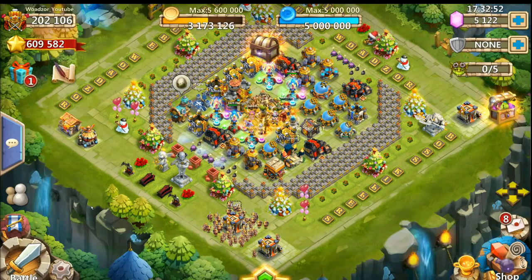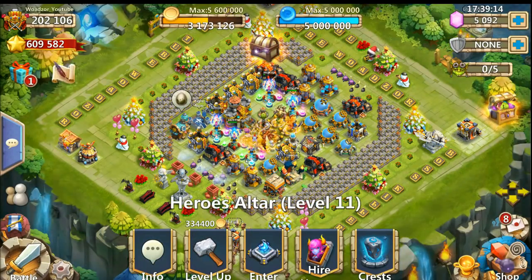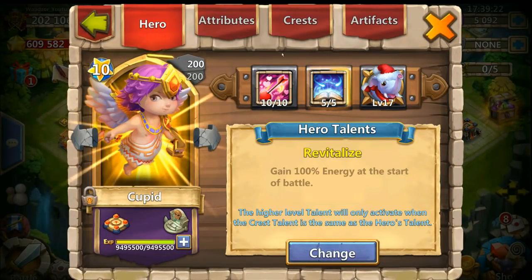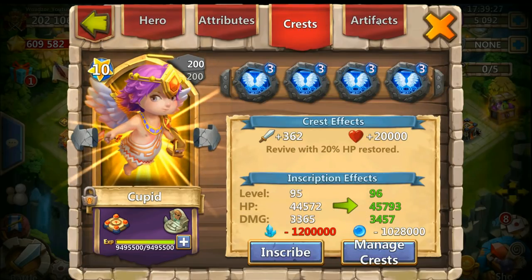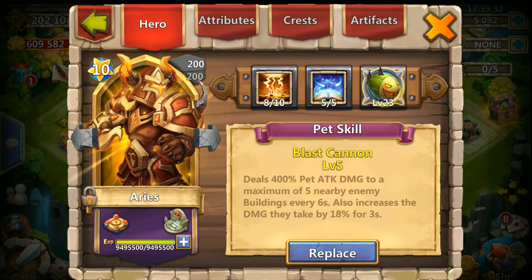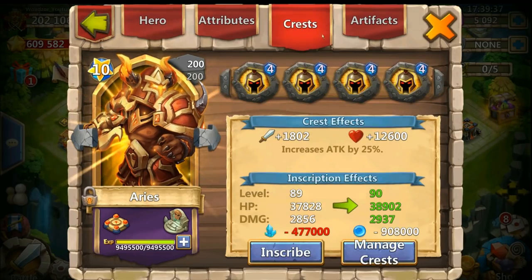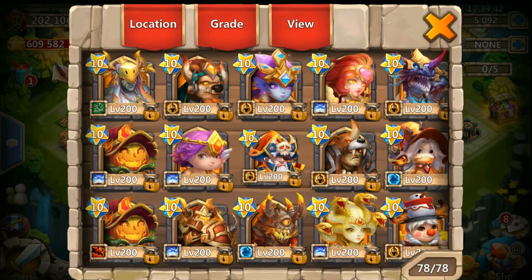Hope you enjoyed this guild war — I will see you in the next video. Don't forget to subscribe and like. As promised, I'm gonna show you the heroes I used. I was using Cupid — 5 of 5 revive with this little pet, crest set revive, Eye of Garuda. I was using Aries — gonna get him to 9 of 10 really soon because I have the shard saved up — 4 of 5 war guard with Goblet of Life.